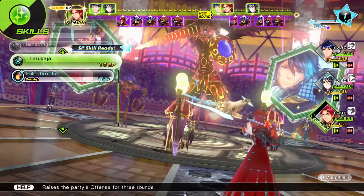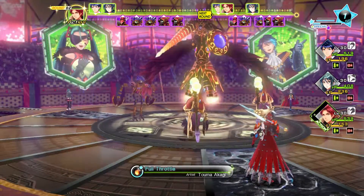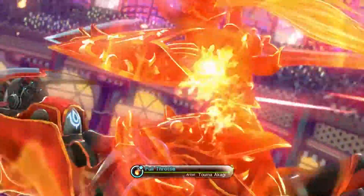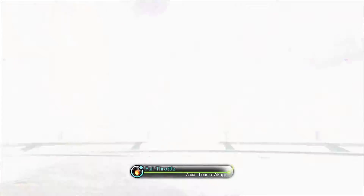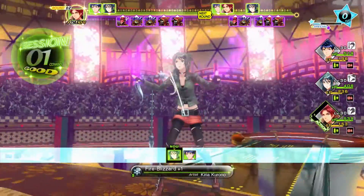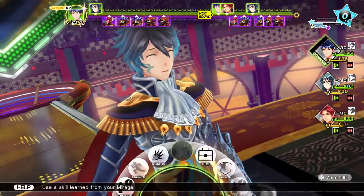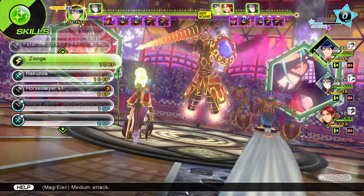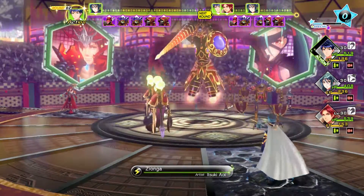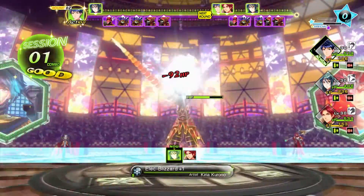I'm going to increase my offense again and then use Full Throttle to get that guaranteed critical hit. This is going to do a lot of damage, and the sessions are going to kick in and do a pretty good amount of damage as well. Got the critical hit there, which was nice. Now I'm going to use Thunder since that's the main boss's weakness.